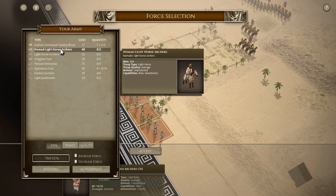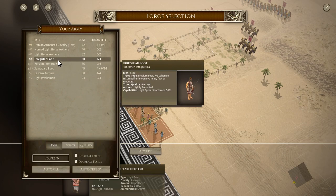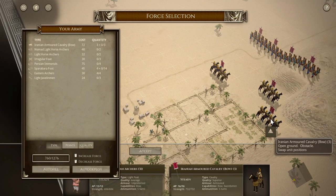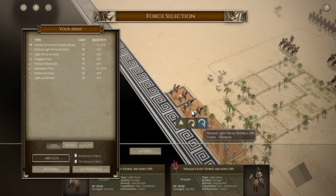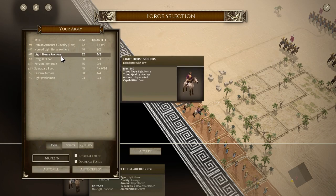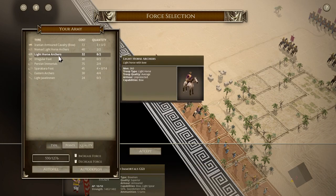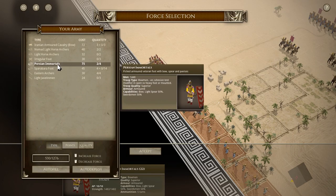We have armored cavalry with bows, a couple of light horsemen with bows, and archers which are fairly cheap. Let's go with a couple of Persian Immortals. The reason they were called Immortals is that as soon as any of them died, they simply got replaced immediately.